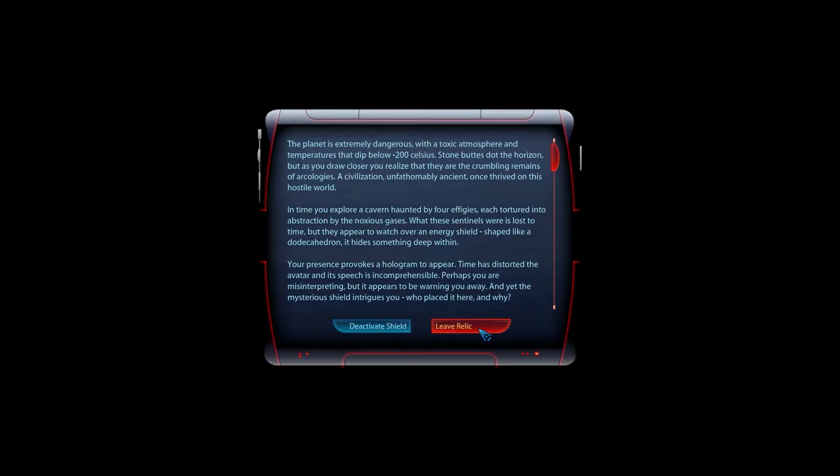The planet is extremely dangerous — toxic atmosphere, temperatures dip below minus 200 degrees Celsius. Stone buttes dot the horizon, but on closer inspection you realize they are crumbling remains of arcologies. A civilization, unfathomably ancient, once thrived on this hostile world. In time, you explore a cavern haunted by four effigies, each tortured into abstraction by noxious gasses. What these creatures were is lost to time, but they appear to watch over an energy shield shaped like a dodecahedron. It hides something deep within. Your presence provokes a hologram to appear — time has distorted the avatar and its speech is incomprehensible. It appears to be warning you away, yet the mysterious shield intrigues you.